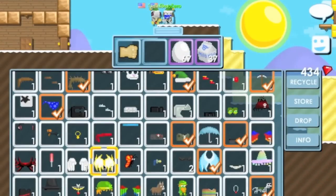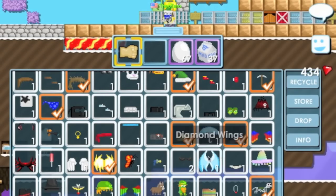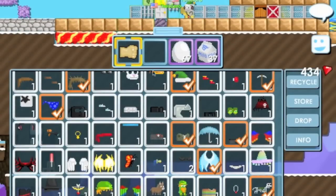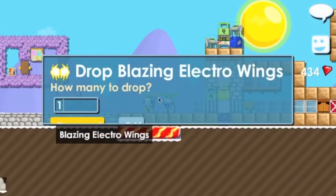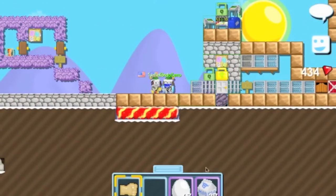The cool thing about the electro wings is that if you respawn or get killed, it sends out electro things. But for the diamond wings, nothing happens. Alan, come out here so if someone comes in they can see. Thank you guys for watching — hopefully this helped you out on how to make stuff. Alan, do you want to say anything? Bye! And that's Day Zero.